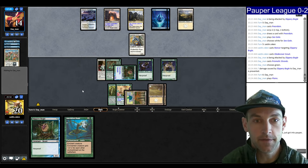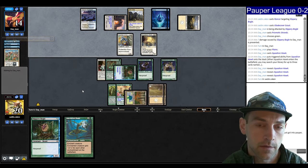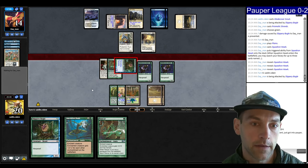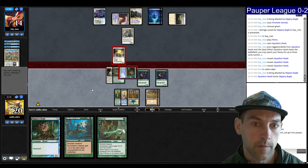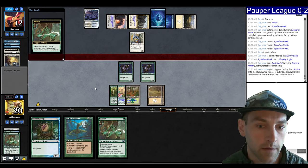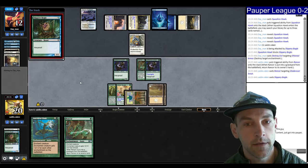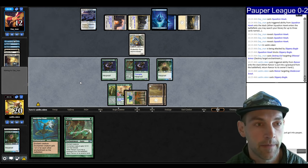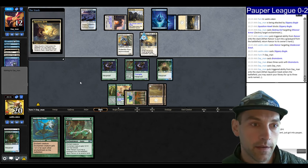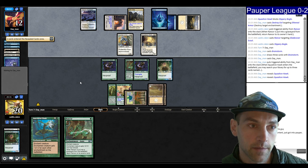I forgot that I'd potentially need to fight through Prismatic Strands — just keep presenting lethal and they have to keep having Strands in hand. I have a Squadron Hawk — find some Hawks. Another Rancor, might as well attack again. I know they only have three power so they can't do anything to my creature. They're going to block and Strands, blow up my enchantment. We get the Rancor back, play Rancor, play Bogle. Destroy Evil wrecking me. Now they could Counterspell — maybe they're worried about All that Glitters. They're casting a Brainstorm — they get full value, Squadron Hawk, pull three Hawks... looks like two Hawks, going up to seven cards.